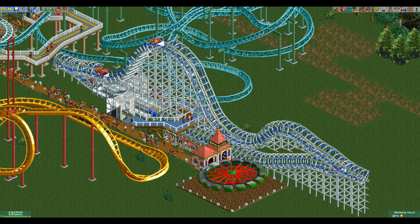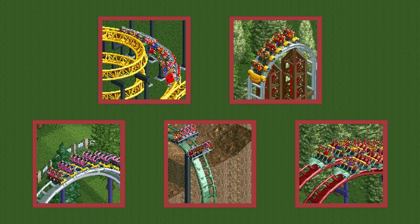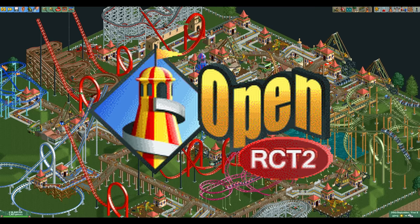First we need to pick the coaster type, as not all coaster types can easily get 10 excitement — looking at you, hardline. The five coaster types that are the best for getting a high excitement rating are in my opinion the giga coaster, the air-powered vertical coaster, the floorless coaster, the vertical drop coaster, and the hyper twister coaster. The last three are not great for this challenge as they lack any kind of booster or launch, so you cannot gain speed quickly. The first two do have boosters or launch, and you will see both coasters return later in this video.